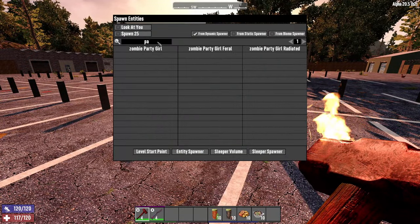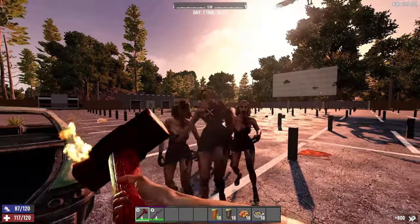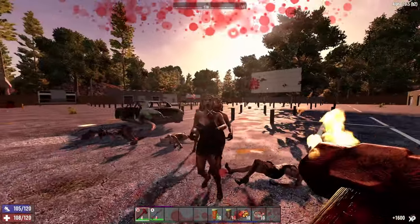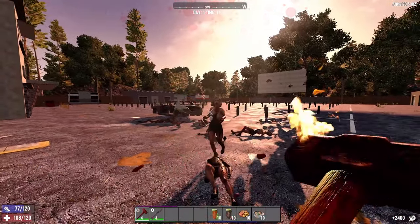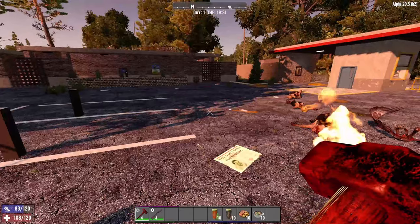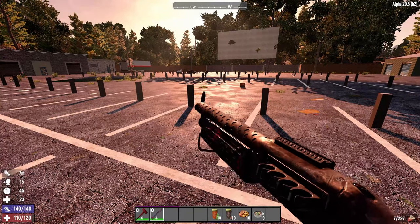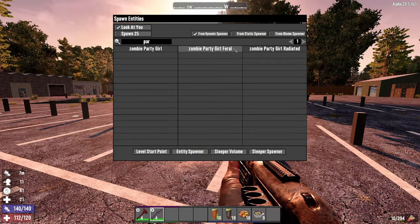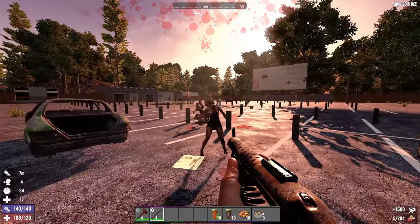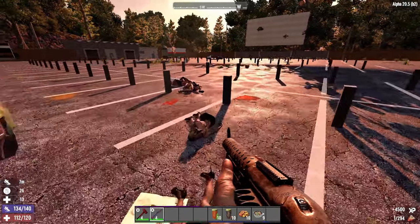I'm going to spawn in some party girls — one, two, three, four, five, six. I'm going to hit them once in the face. Look at my stamina — it is going down, but I set them on fire. Flying ones are always annoying. Another hit there, another hit there, and another hit there. Look at our stamina — we are down. I've been walking backwards a little bit. I did take a little bit of damage, and these were not even running, so that's something you always have to take into consideration. Now let's spawn in some ferals — one, two, three, four, five, six. And this is where backing up, using that slow and stun — you see they're definitely slower. You knock them down, slow them, dismember — and that's how it works.